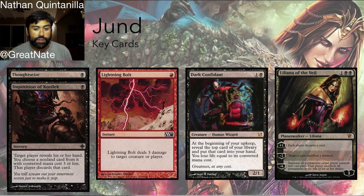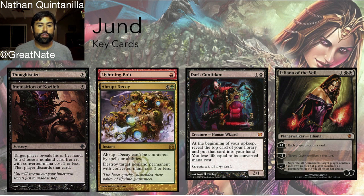Lightning Bolt is probably the best red spell in the format, if not ever. In addition to Lightning Bolt as a removal spell, we also have Abrupt Decay. As far as our two-mana hyper-efficient creatures, we have Dark Confidant.